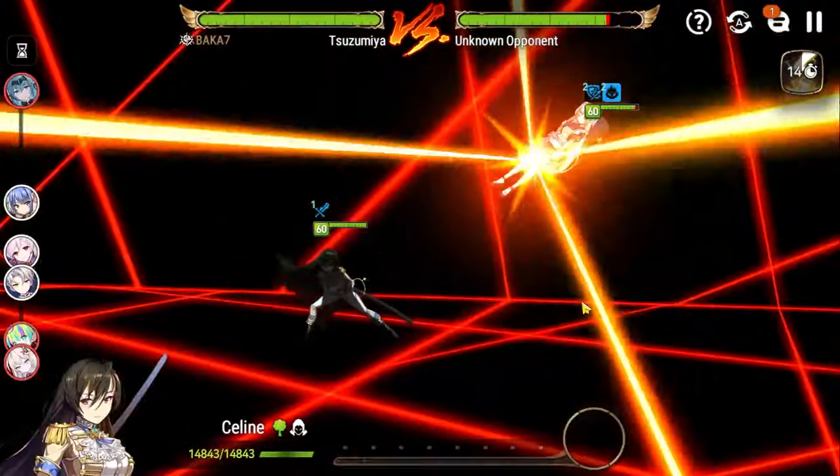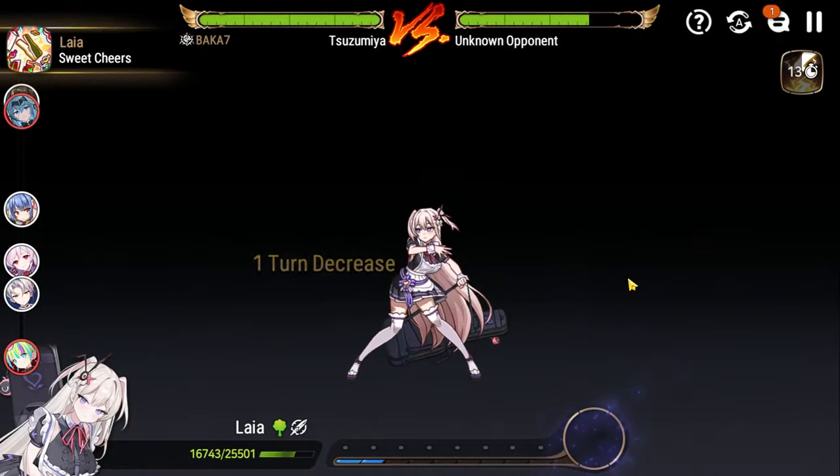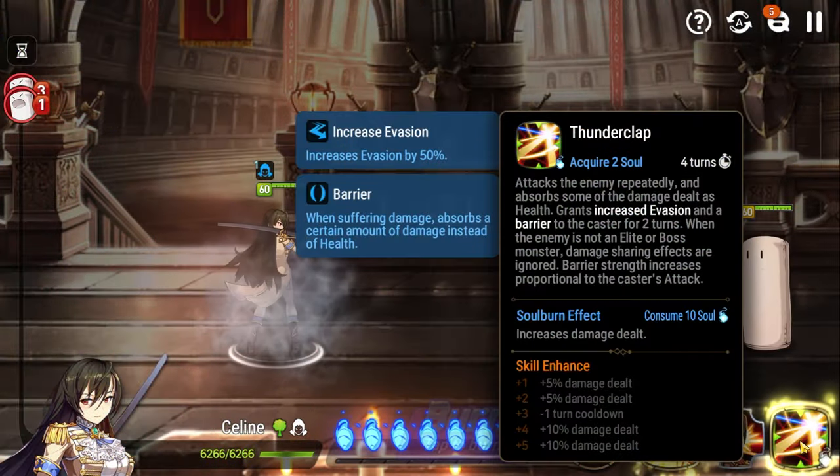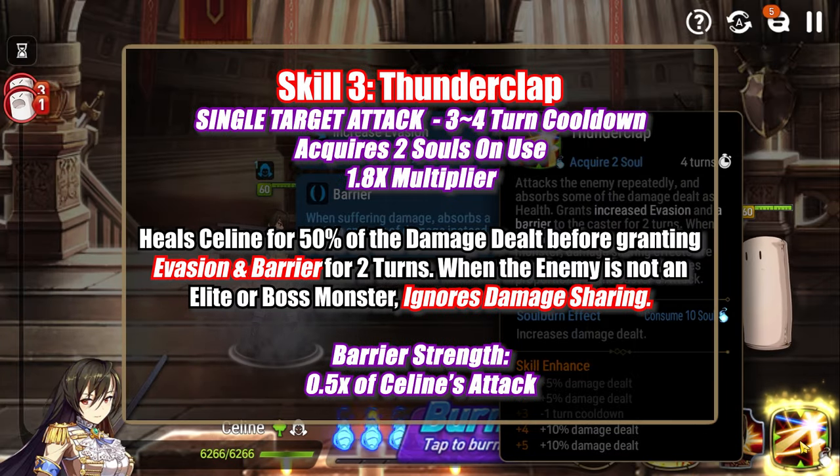Starting the fight in stealth for two turns makes focusing this character down from the start nearly impossible, which was arguably the biggest weakness of the character. The fact that Blink now does 15% more damage, is unaffected by elemental disadvantage, and you acquire 10 souls upon its use — in my opinion, paints the picture of a character that should put the fear of God into your opponents. And to really hammer that point home, let's talk about her skill 3 and its accompanying Soul Burn — Thunderclap. You acquire 2 souls upon use, and it has a 3-4 turn cooldown depending on Malagora. It is a single-target attack with a 1.8x attack multiplier. This move heals Selene for 50% of the damage it deals. It also grants her an evasion buff and barrier for two turns. The barrier strength is proportional to 50% of Selene's total attack. When the enemy is not an elite or boss monster, damage-sharing effects are ignored on Thunderclap.